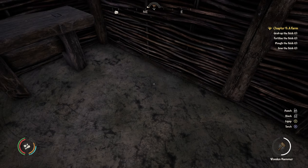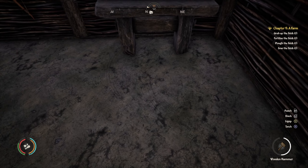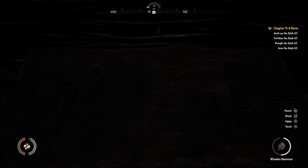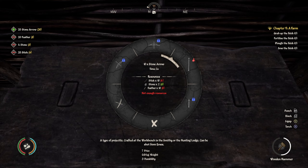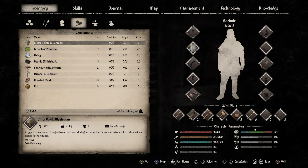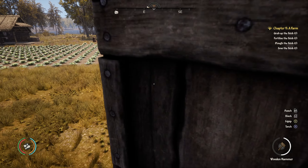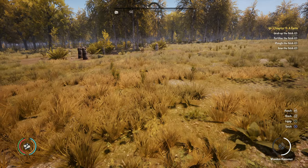I've collected more feathers and more sticks. Let's try and make some more stone arrows. I'll do 30 stone arrows because I'm bound to need them. If I go into my inventory I will equip the bow. I think I'll try and go and shoot something with a bow to end the episode - I'll see you in the forest.